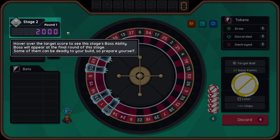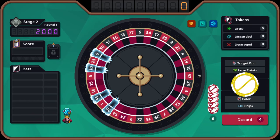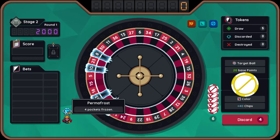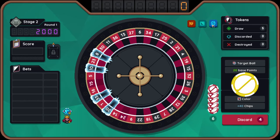Hover over the target score to see the stage's boss ability. Boss will appear at the final round of the stage — some of them can be deadly to your build, so prepare yourself. Add five basic tokens into your tokens for this round — that might make it harder to get my high value token.